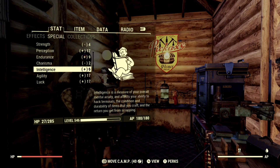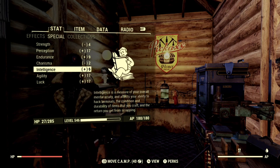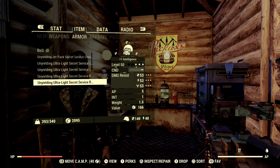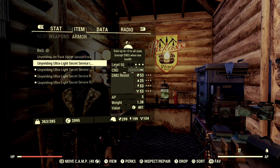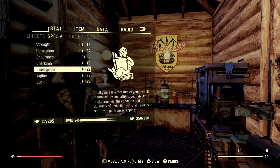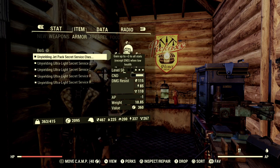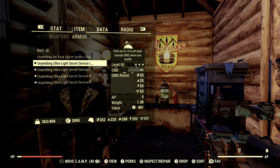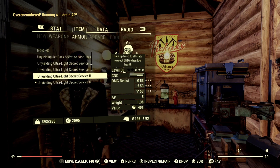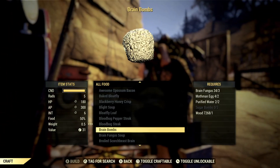When going for leveling up, the first thing you want to focus on is your intelligence — you want to get that boosted as high as you can. One thing you can do is put on some unyielding armor. When you put on unyielding armor, you'll see my intelligence went from six to twenty-two. So the very first thing you do: make sure you get that unyielding armor.